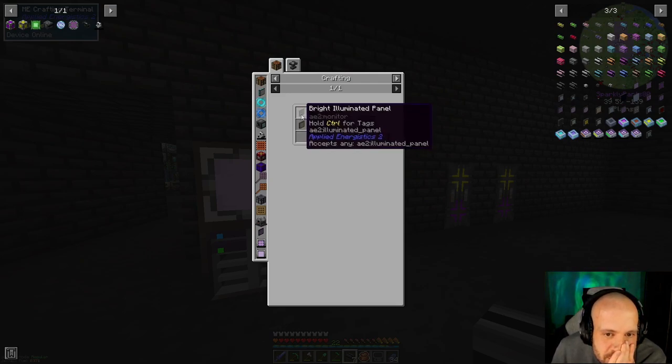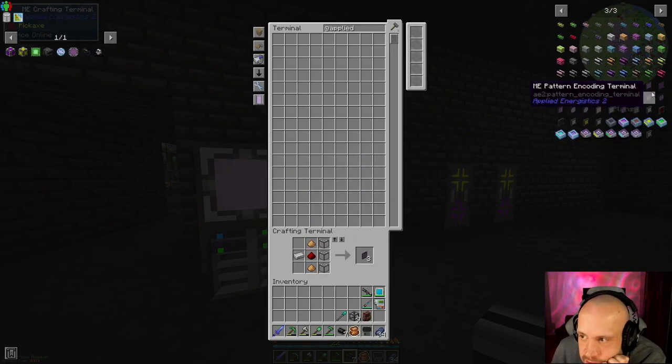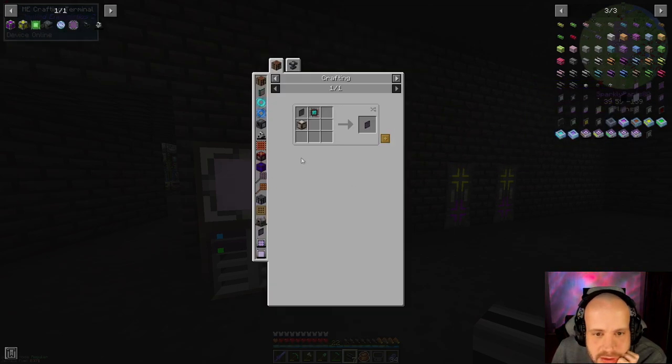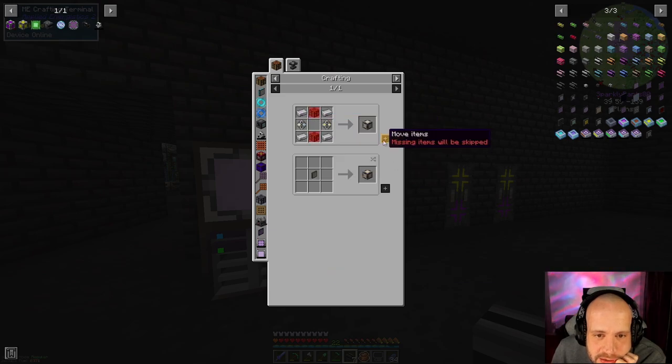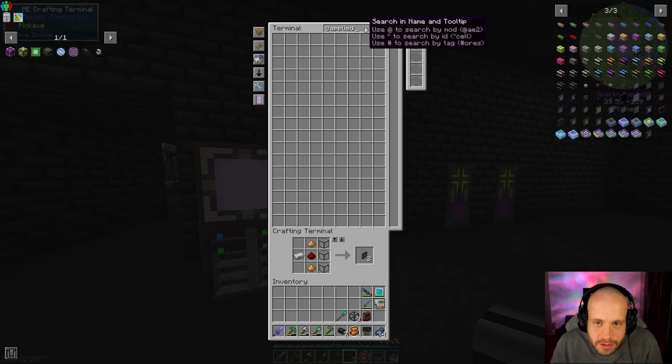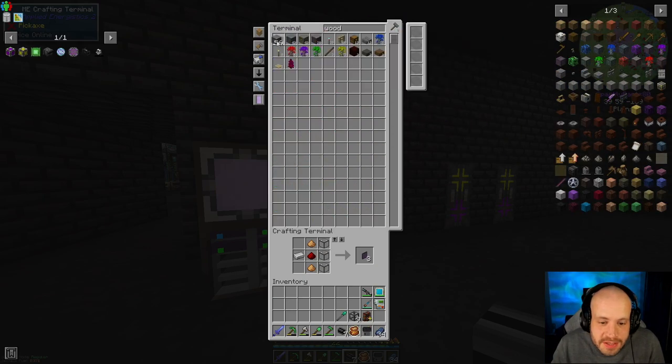Pattern access terminal — that's what we need. So we need an illuminated panel, which is this. And we need a pattern provider. We need two more of them. We need to go get some oak wood in between episodes at some point.